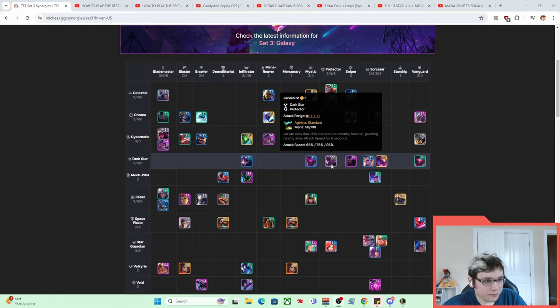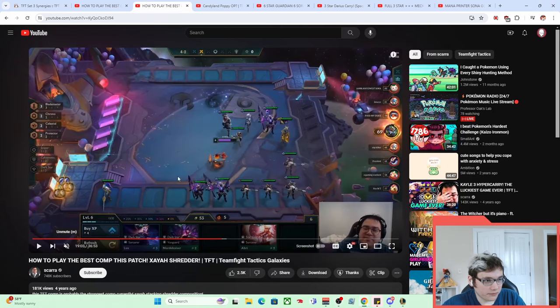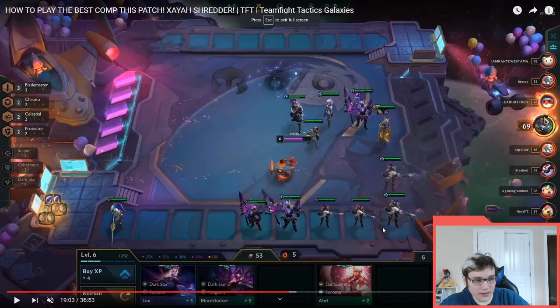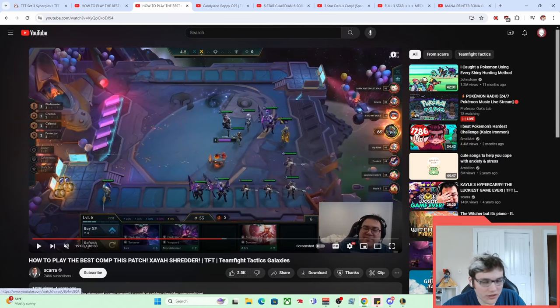The positioning: you put your ranged unit in the second row, kind of similar to the Draven stuff in Set 5, so it would get hit by Jarvan no matter what. And this Zaya would just tear through boards. It was nasty, it was so cool — she looked so sick. The whole comp was really, really strong. You just kind of hit D and not think about things too much, which is awesome.